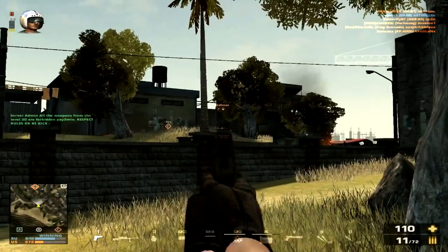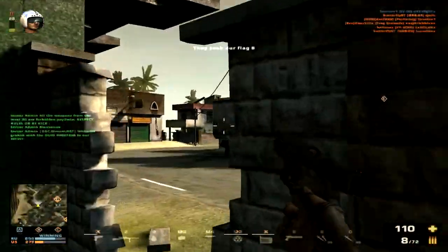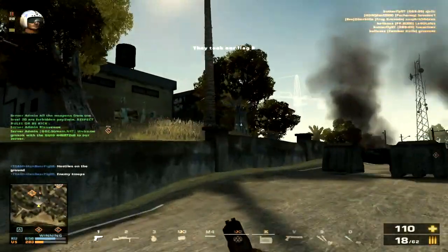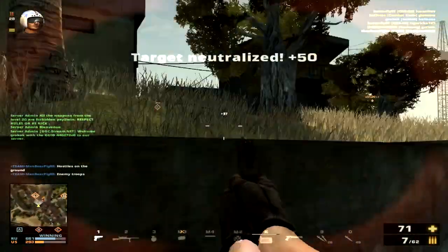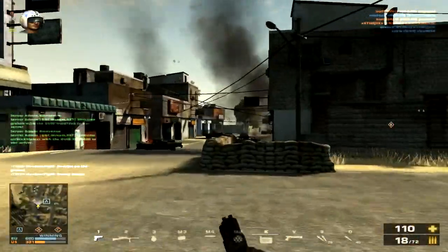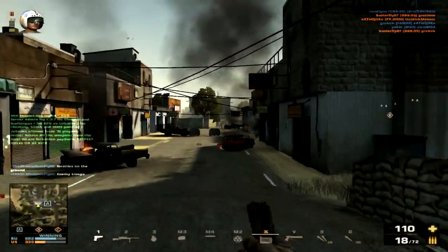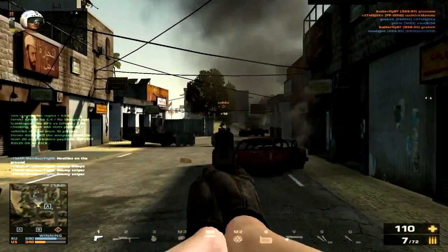It has an extremely fast reload as well — a reload time of 1.7 seconds — so you can duck in and out of cover fully reloaded and ready to take down your enemy. The damage of the P226 is quite medium to high for a pistol.